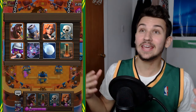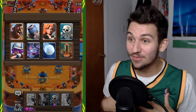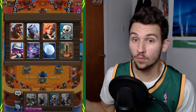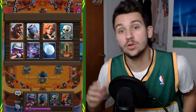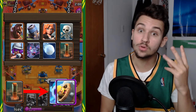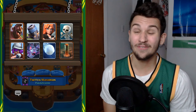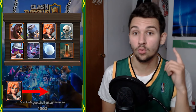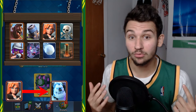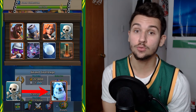I can hear you guys saying it already: we don't have all these cards. Well, I have the solution. The solution is to switch the cards that you don't have. Some switches include: if you don't have Earthquake, you can change it for the Fire Spirit, the Barbarian Barrel, or the Fireball — I've seen someone play the Fireball version on ladder and it's good. If you don't have the Valkyrie leveled up, you can change it for the Ice Golem, which makes your cycle a little quicker but your defense a little less powerful. You can also swap in Skeletons — that works very well.